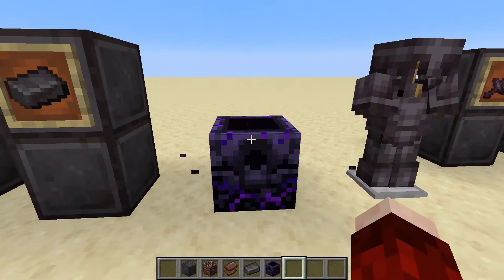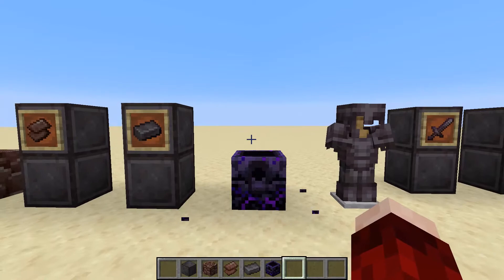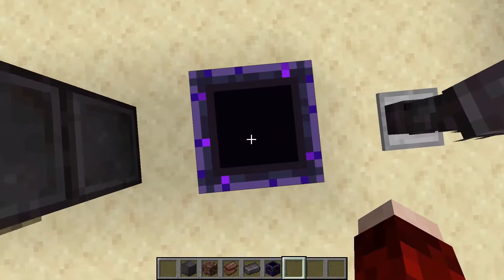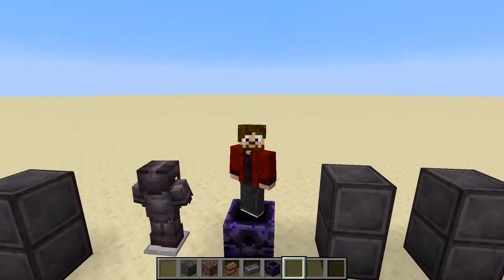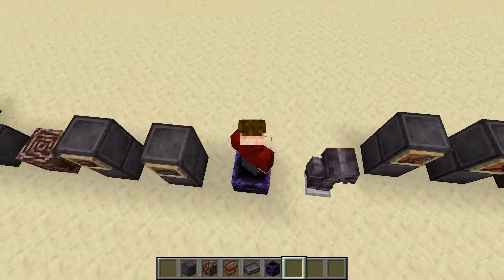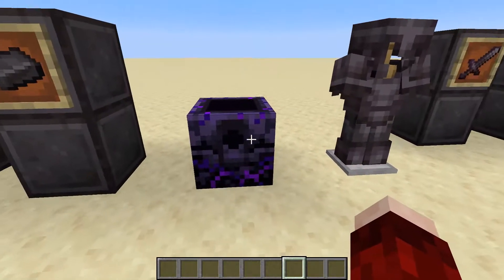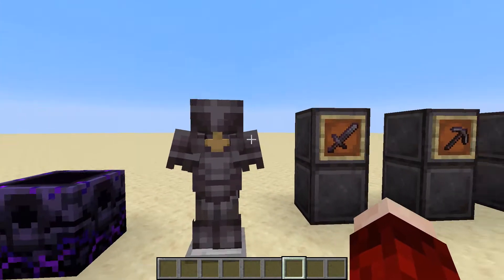I also found this really cool block called the respawn anchor, and I have zero clue what it's going to be used for in survival Minecraft or how you obtain it. It looks really cool — it kind of looks like this weird void, like it should be a cauldron or something. I'm going to be interested to find out what you can use this block for.